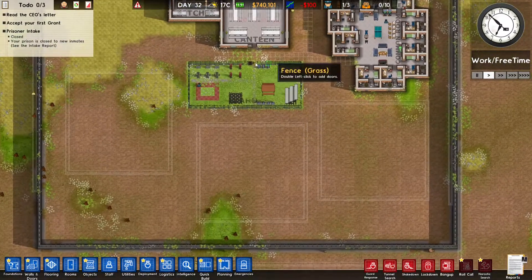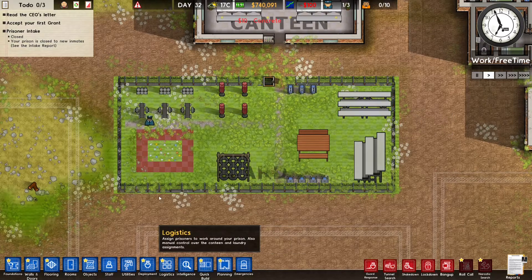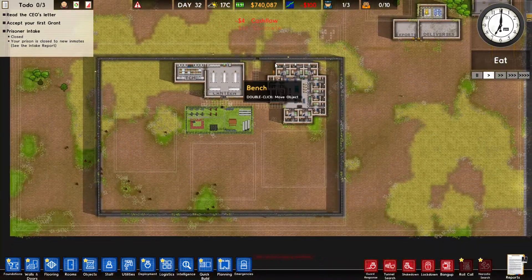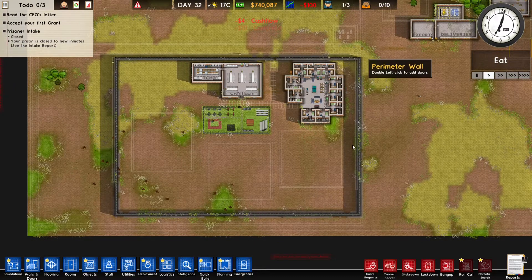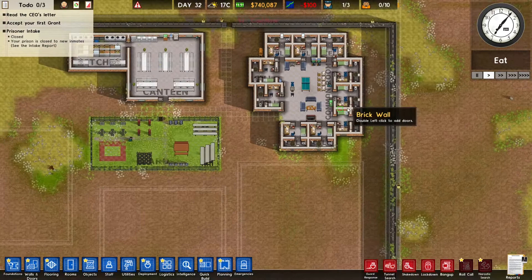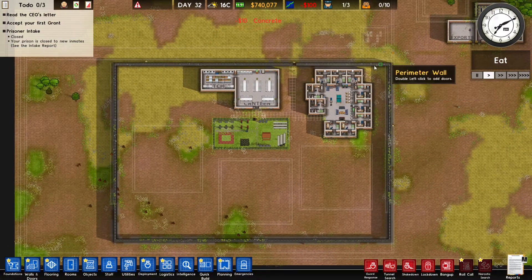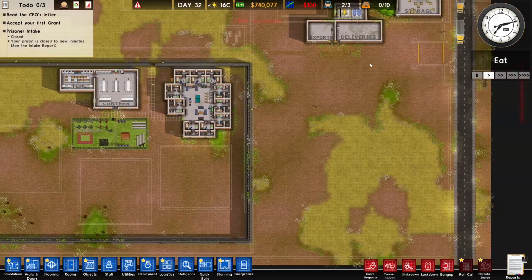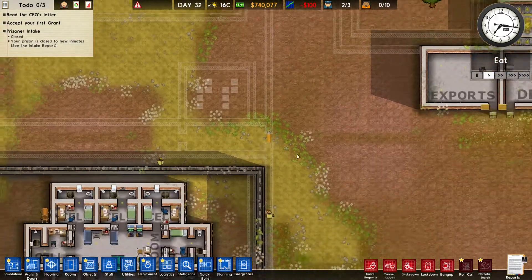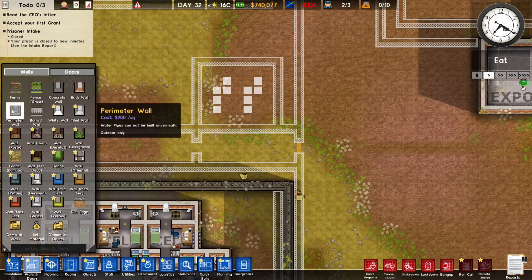Hello and welcome back to Prison Architect. Previous episode we made this yard - looks good, perfect yard, 10 out of 10. So we got this perimeter wall, and what we can do this episode is we can take in some prisoners, because we got the perimeter wall so they can't escape. But before we take in some prisoners, I actually want to build a little intake area first.